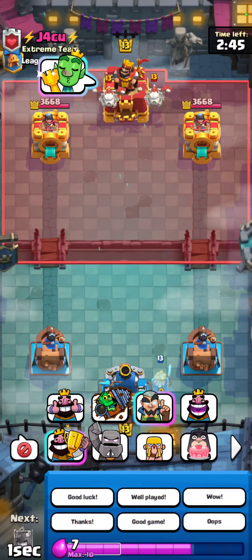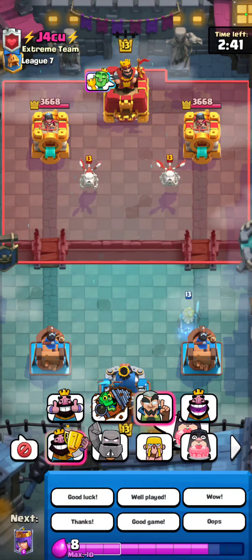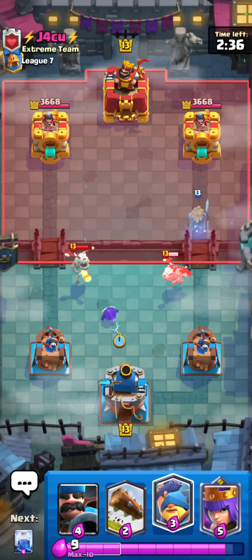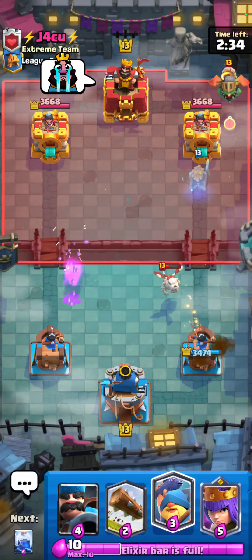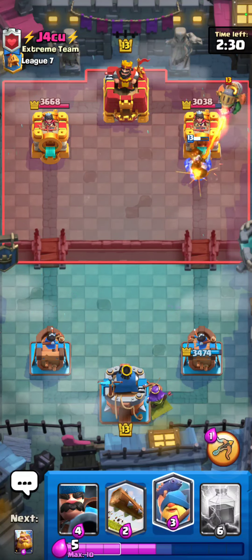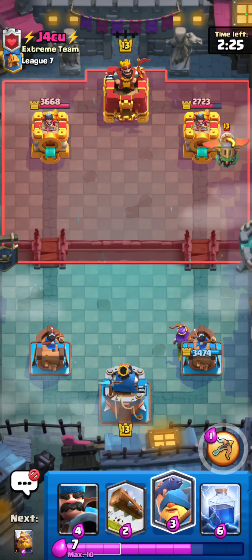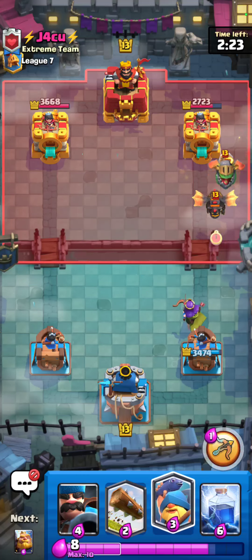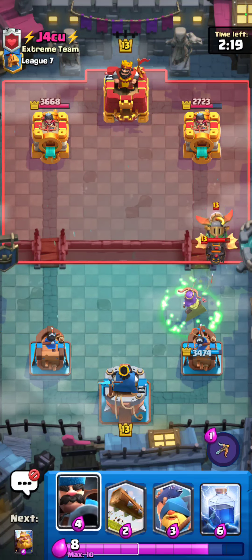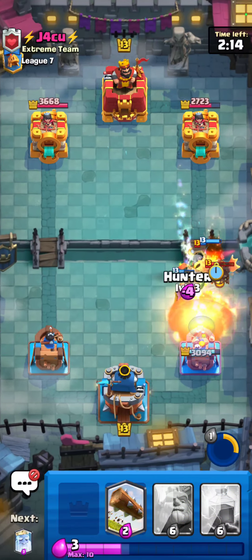I'm just gonna go for Royal Ghost in the back. We'll go for Electro Spear here - he's gonna do that - I'm just gonna go for a Queen in the back. See what he wants to do, he's probably Lava Hound. He's gonna go ahead and meet this guy now - yeah, there's the Hound. I'm probably just gonna go for a Queen pop right now, go for a Fisherman right here, go for a Hunter right here.